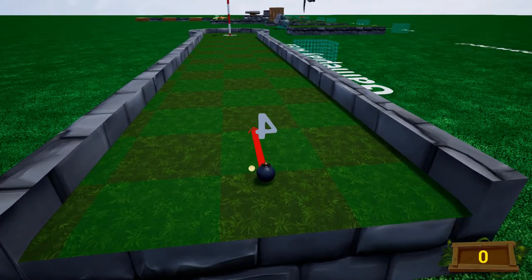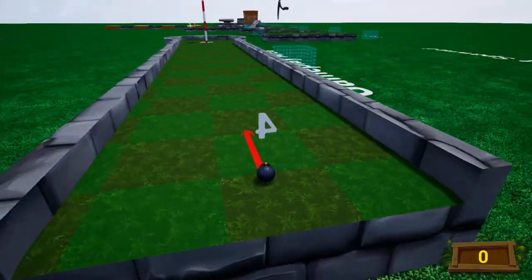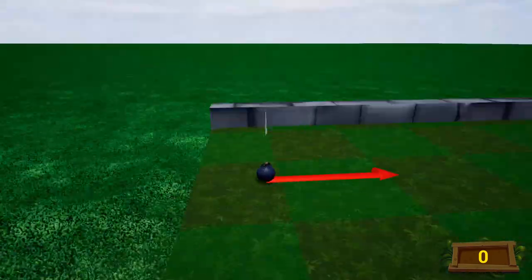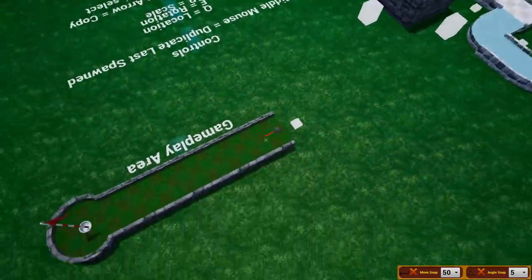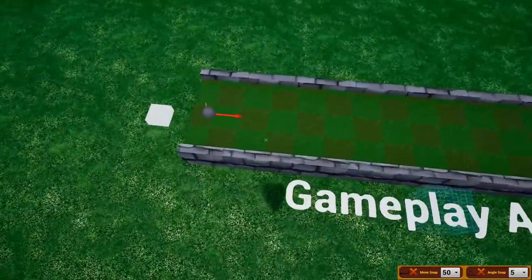Let's press Play to see what happens. As you'll notice, your ball will just keep continuously respawning — that's because it's not in a play area. To fix that, we have to spawn in a play area.